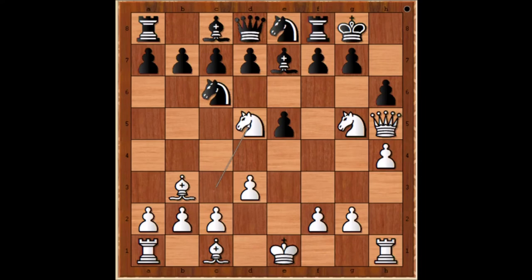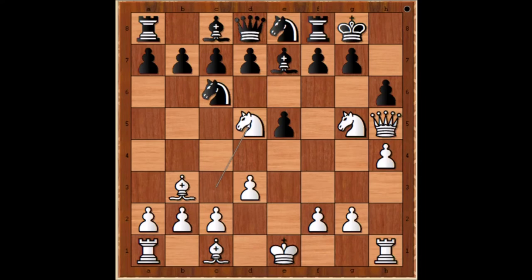Knight to d5, creeping closer to the black king. In this position, black decided to play knight to f6, attacking the white queen and challenging the knight on d5. We have reached another critical position in the game. I request you to pause the video again and try to find the best square for the white queen.